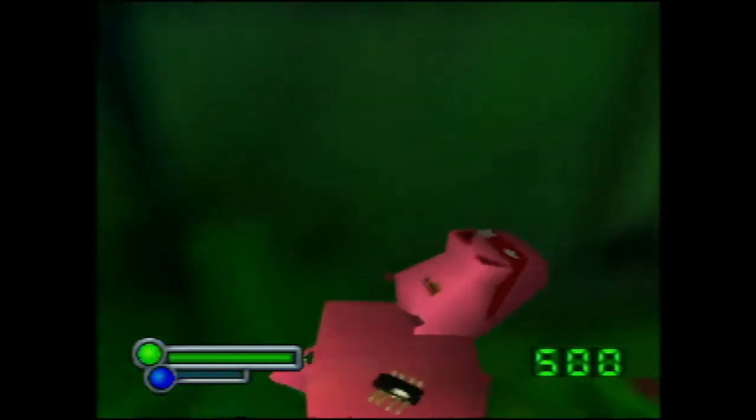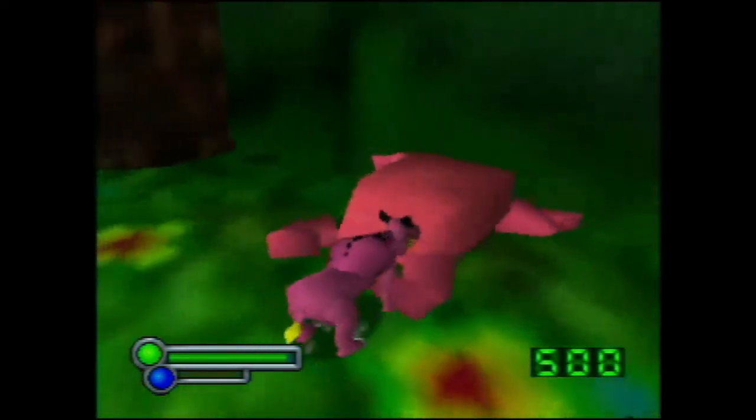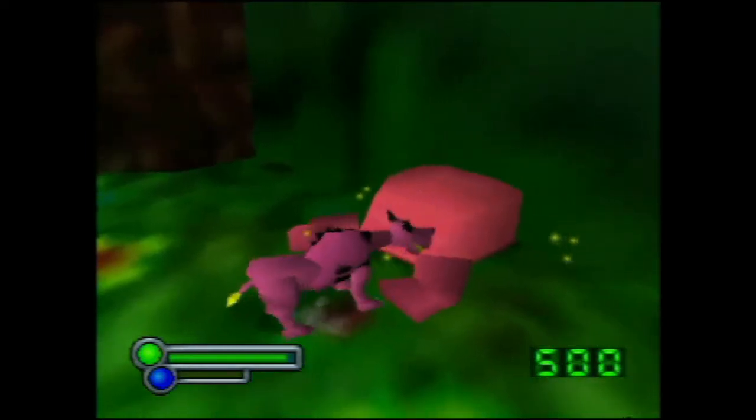Afterwards, we grab the hyena and put it on the hippo's back. First though, we need to adjust the hippo's position. We need to push it further into the wall until its front legs can't be seen anymore.